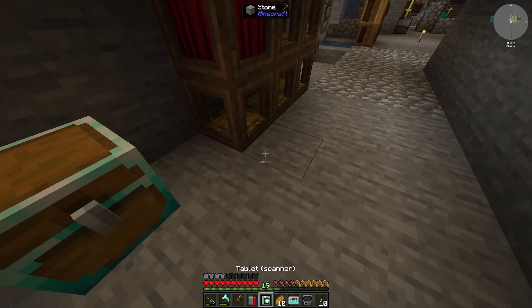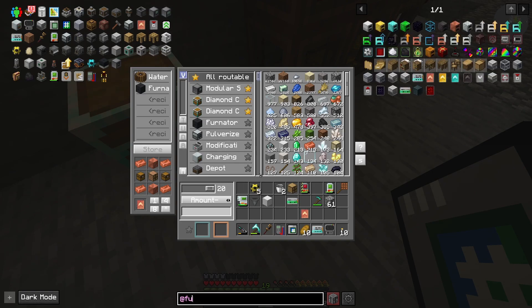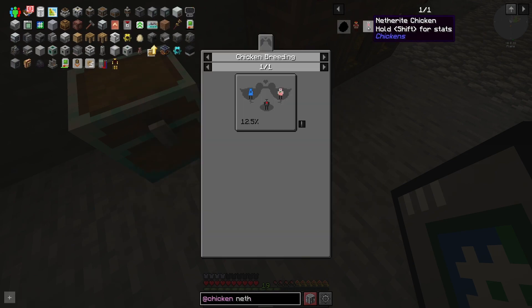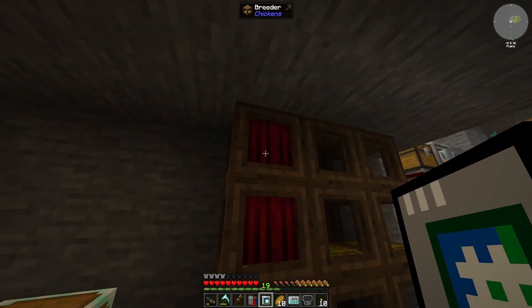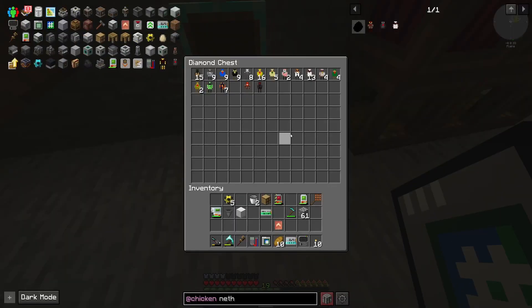Could do one down there too, let me take a look. Okay, so cobalt chicken — we're working on nether wart and still waiting on ghast tier. Once this is done, if we get the results of both of these, we can actually do a nether wart chicken already, which is pretty good.